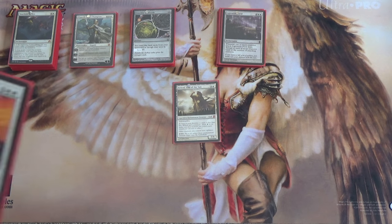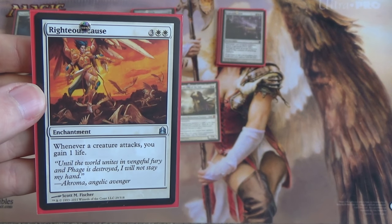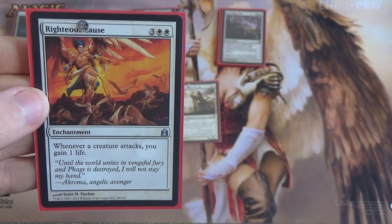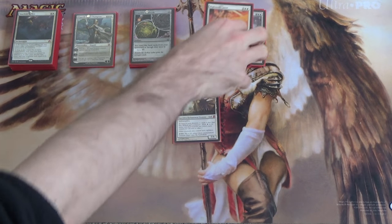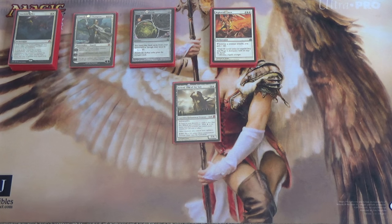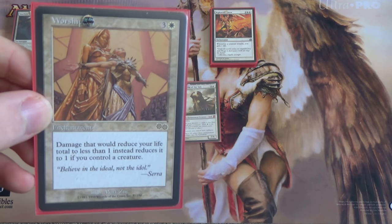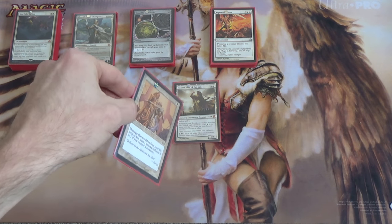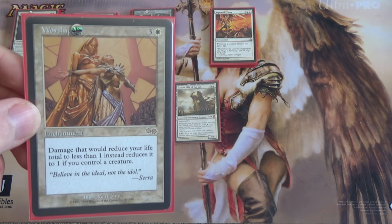Next we have Righteous Cause — just to stall the game a bit. Whenever a creature attacks, you gain one life. Attacks anywhere, not just against you. Now as of right now this is the only source of life gain I have in the deck. I'm considering adding others, like Baneslayer Angel — I'd like another mid-range beater, but it really depends on who I'm playing against. If you have enough life gain cards, you could run Test of Endurance. Next we have Worship — damage that would reduce your life total to less than one reduces it to one if you control a creature. Our creature is indestructible as long as he's a creature, as long as you have Devotion up. And you can just keep making creatures anyway, so this seems especially good in a Heliod deck.